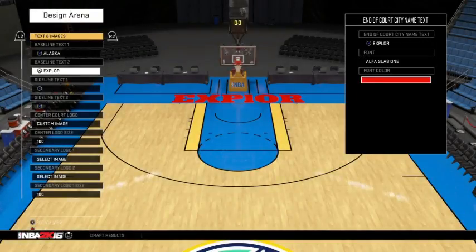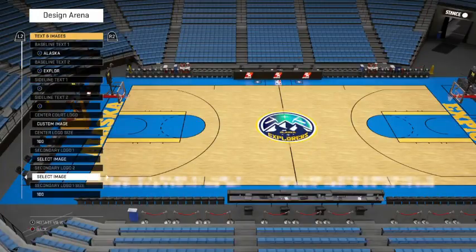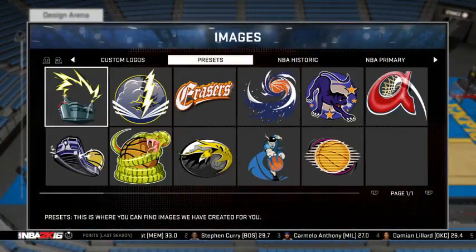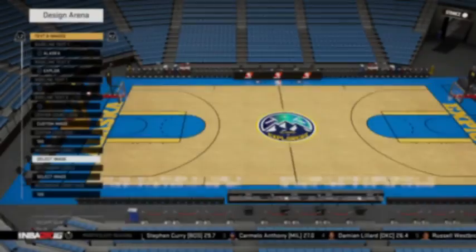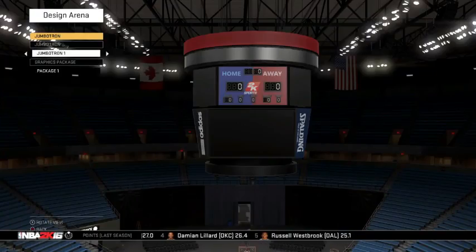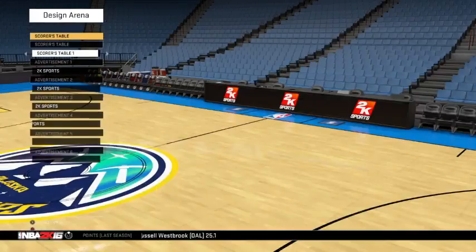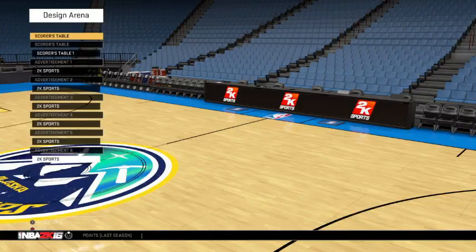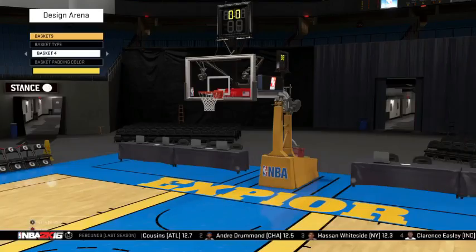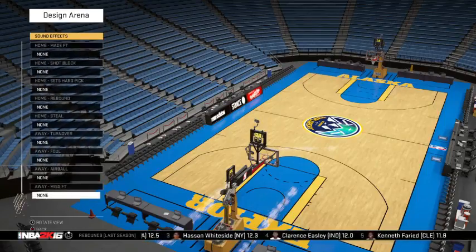It's kind of a far-fetched idea. I was going to do the Vancouver Grizzlies or the San Diego Clippers, but I decided against it. I decided, you know what, I'm just going to do something that I want to do and go completely far-fetched. I kind of like the design of the court, but I feel the logo colors are slightly off — looking back at it, the logo colors are slightly off.